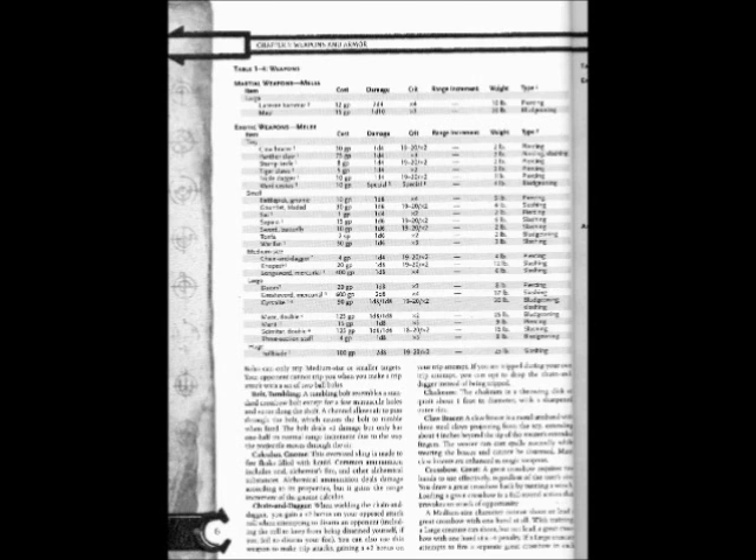Large exotic weapons: Mercurial Greatsword: Cost 600gp, Damage 2d6, Crit ×4, Weight 17 lbs, Type: Slashing. Gift Spike: Cost 90gp, Damage 1d8/1d8, Crit 19-20/×2, Weight 20 lbs, Type: Bludgeoning.